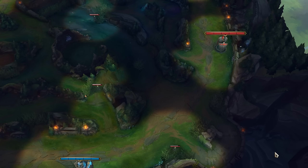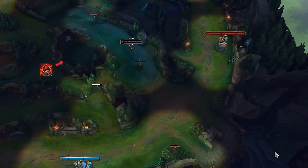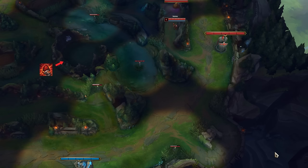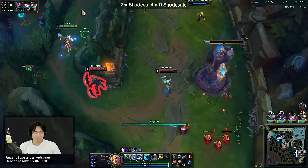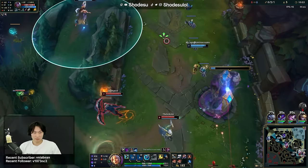Moving on to red side — here are the best general wards you can throw down. This side is shaped in a way where there are actually no pockets you can get ganked from with this ward setup, except for the blast cone over the wall. Same deal as blue side though — it's not reliable, and if you throw a control ward in pixel or tri you'll most likely spot the enemy. I want to emphasize again that these are very general setups and that the best places to ward change based on game state.